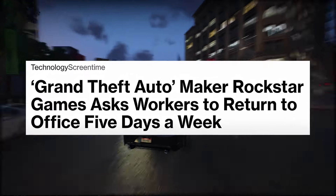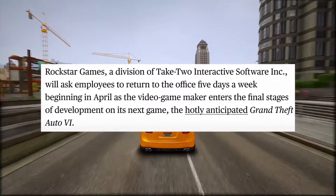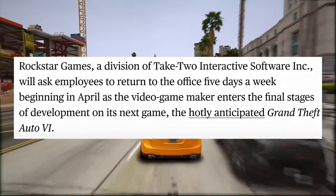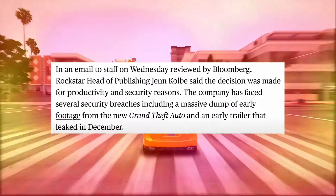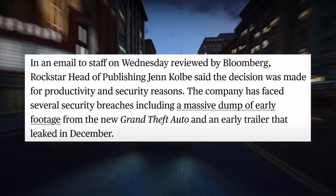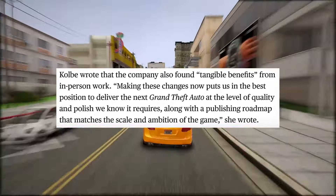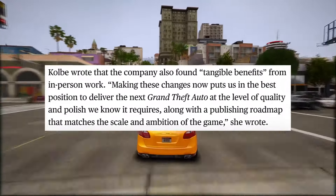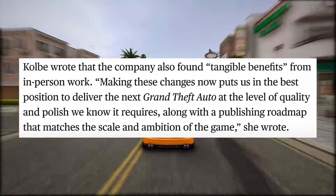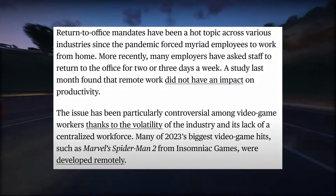Grand Theft Auto maker Rockstar Games asks workers to return to office five days a week. Rockstar Games, a division of Take-Two Interactive Software, will ask employees to return to the office five days a week beginning in April, as the video game maker enters the final stages of development on Grand Theft Auto 6. In an email to staff reviewed by Bloomberg, Rockstar head of publishing Jen Kolber said the decision was made for productivity and security reasons. The company has faced several security breaches, including a massive dump of early footage from the new Grand Theft Auto and an early trailer that leaked in December. Kolber wrote that the company also found tangible benefits from in-person work.